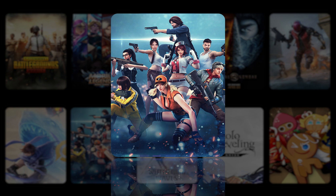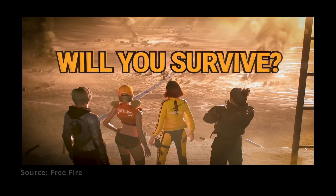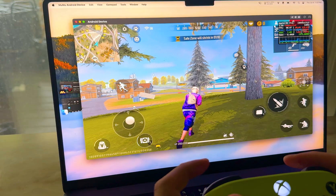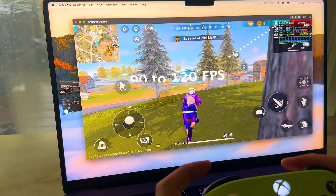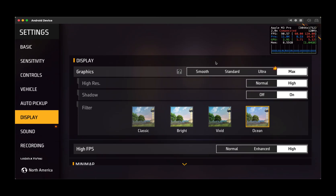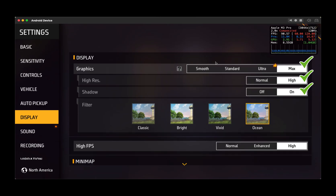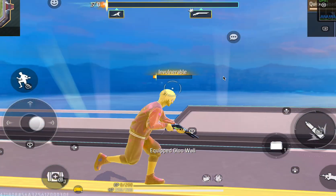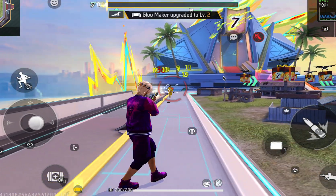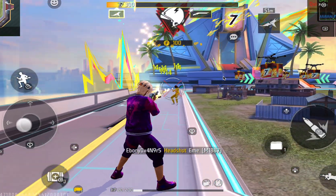Moving on, we have Free Fire Max, one of my favorite Battle Royale games so far. You'll get an advanced FPS ranging from 90 up to 120 with max graphic settings — all high resolution, shadows, and shading effects are enabled. Playing this game under Moomoo Player Pro is an excellent experience. The game scenery is superb in quality, from the color to the brightness.